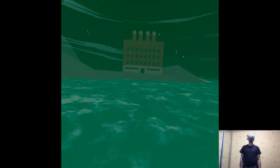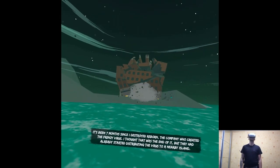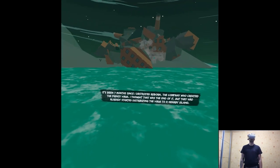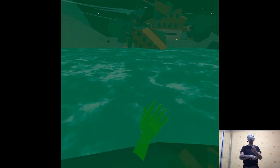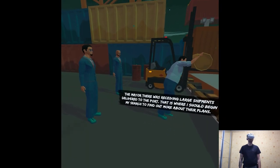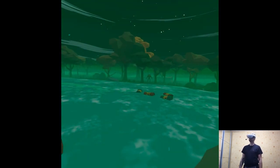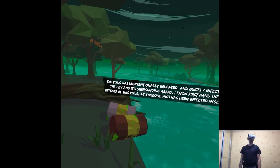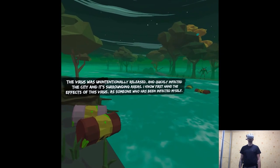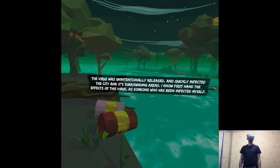It's been seven months since I destroyed LeBorne, the company who created the Frenzy virus. I thought that was the end of it, but they had already started distributing the virus to a nearby island. The mayor there was receiving large shipments delivered to the port. That is where I should begin my search to find out more about their plans. The virus was unintentionally released and quickly infected the city and its surrounding areas. I know first-hand the effects of this virus, as I have been infected myself.